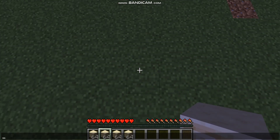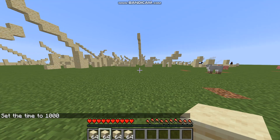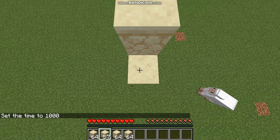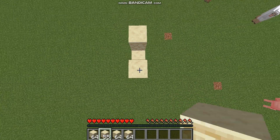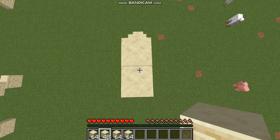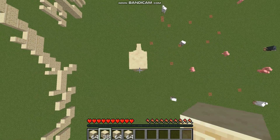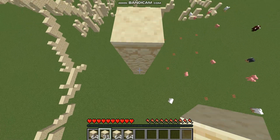First thing you guys want to get is some sort of building block. What you guys want to do is build up three blocks, jump down just a little bit, then clutch three blocks again, and then do a clutch. That's basically the whole bridging technique — you just want to build up and then clutch and block clutch.